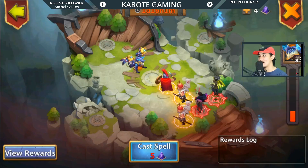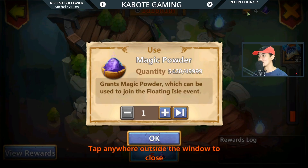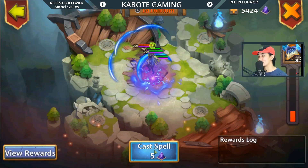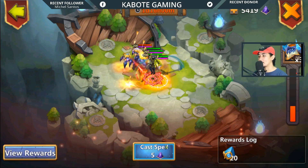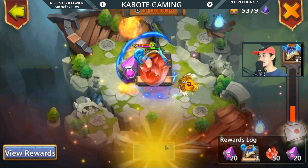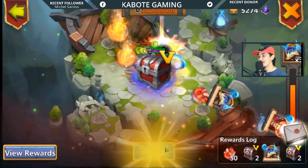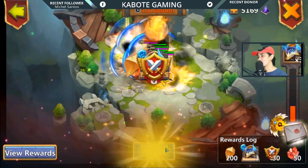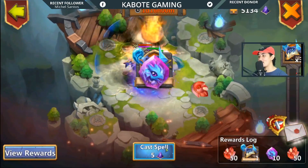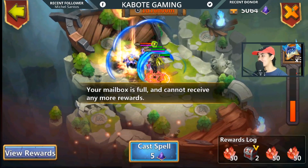So for the rewards — we expect a lot of Dynamica soul stones right here. We got 5,420 magic powder. Let's use all of these. I'm also excited about how many copies of Young Spark and how many copies of Queen Boa we can get from these magic powders.